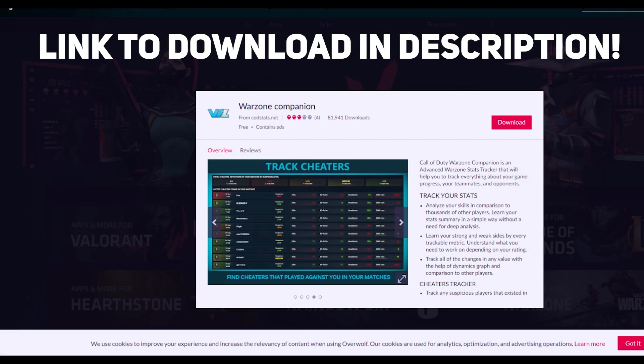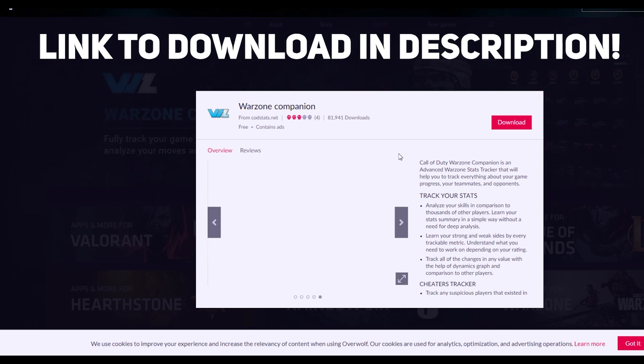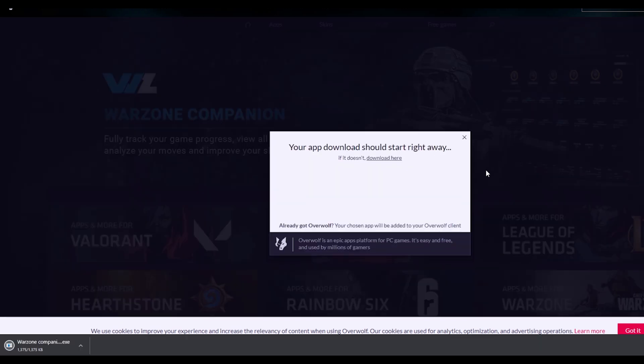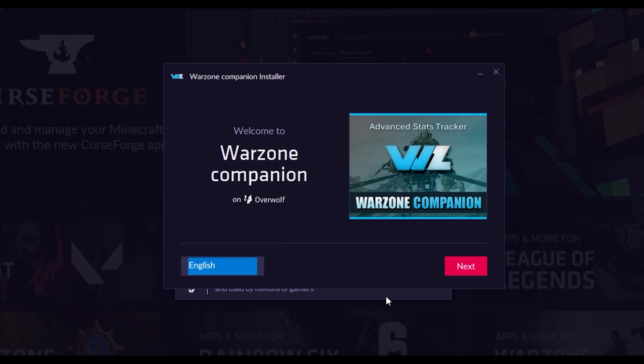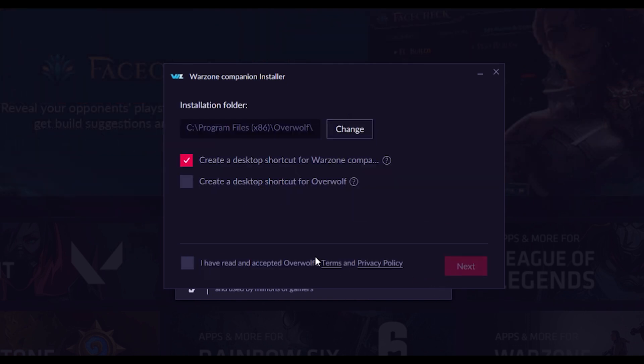To kick things off, you'll find a link in the description to a website where you can download the Warzone companion app. Just hit download, and once it's completed, you'll need to run the .exe file. From here the installer will open up — you just need to select your language and then hit next. It's completely up to you where you want to install the program and whether you want to install shortcuts onto the desktop. I just left mine to the default and created a shortcut for the companion app on my desktop.